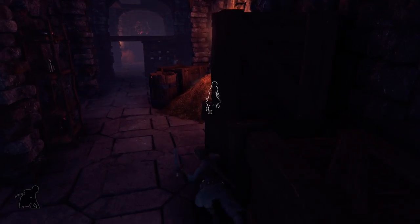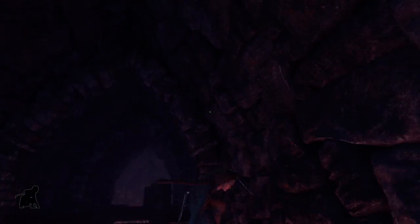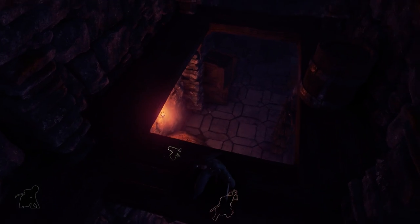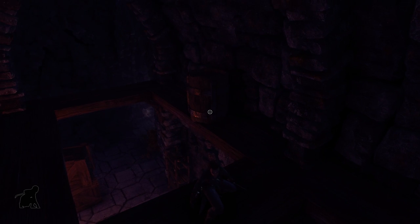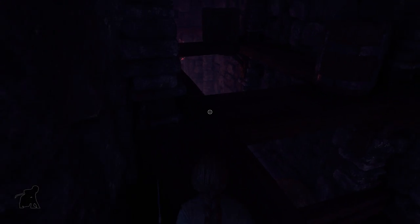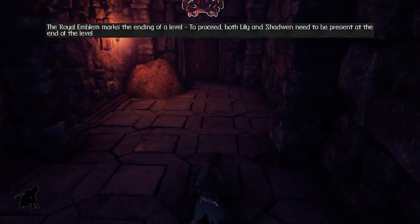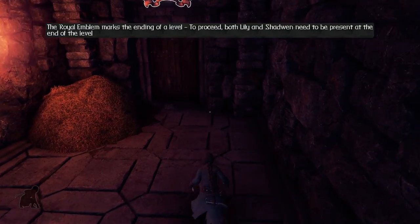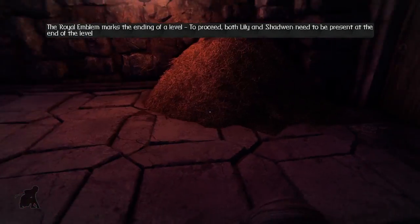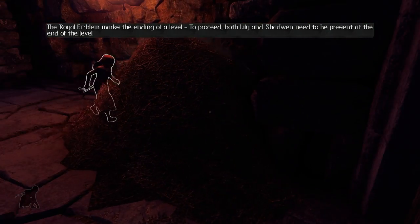I see a guard right there, so let me climb up. No one is up here. How is this guy doing? He's going to go inspect over there, which is totally fine. We could drop that barrel on him if we really wanted, but I don't really want to do that — again, I am trying to do this non-violently. The royal emblem marks the ending of a level. Let's go end the level, Lily, because we have made it — non-violently, I must add.